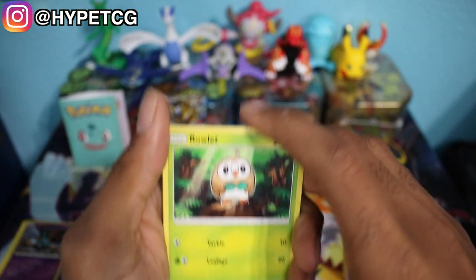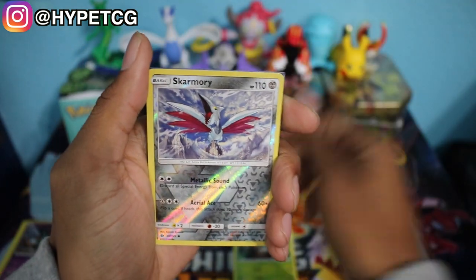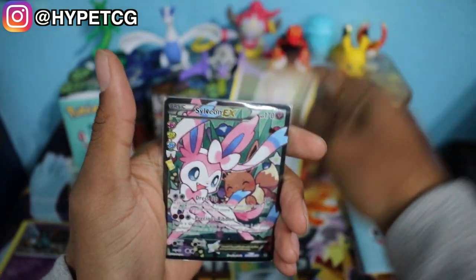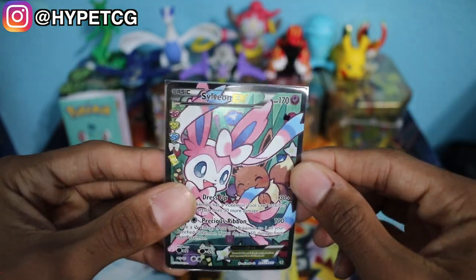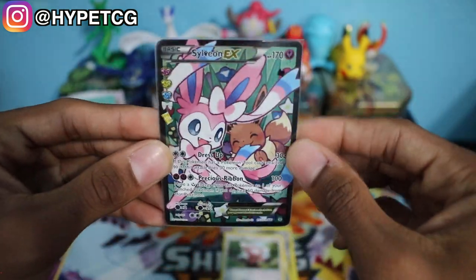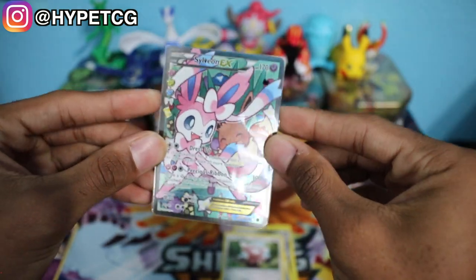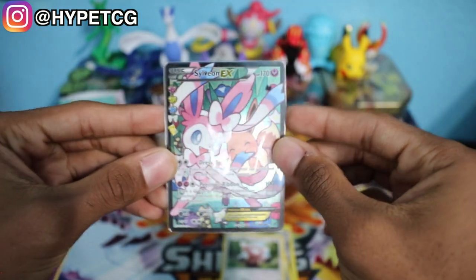We have a Bulbasaur pack here, so getting into the first Kanto starter let's see what we can get. It looks like he puts the holographic card in the front so I'm going to move that to the back. We have a Rowlet, a Skarmory Reverse Holo, a Beldum, a Stufful, and we have a Sylveon EX right there. Look at that full art Sylveon — this is from the Radiant Collection and it is looking very nice. I love full art cards. That is our second pool — so far so good.